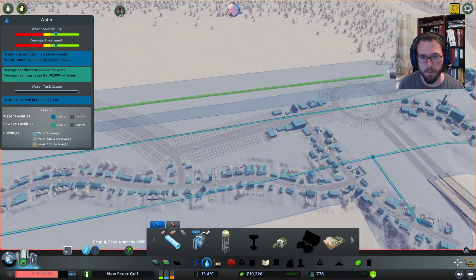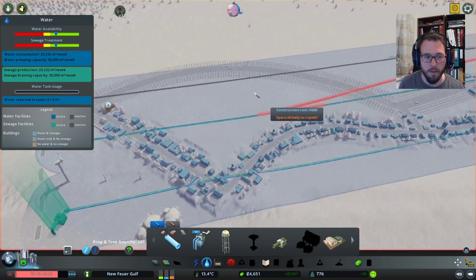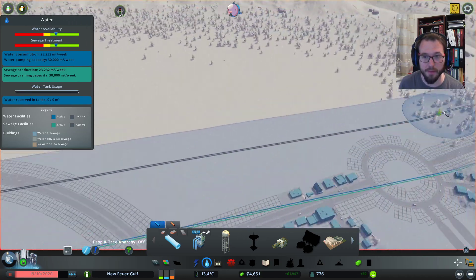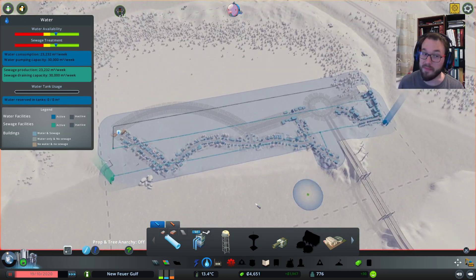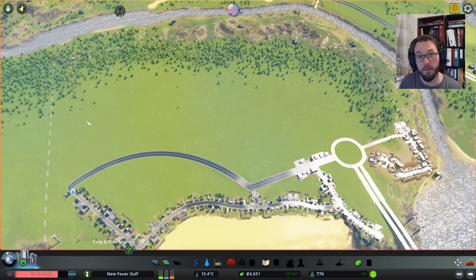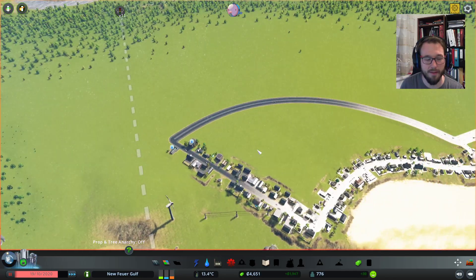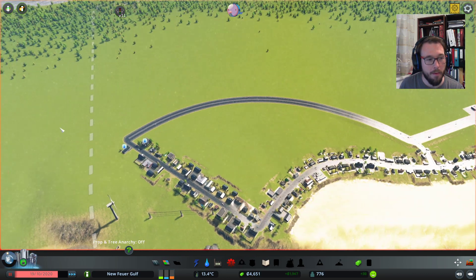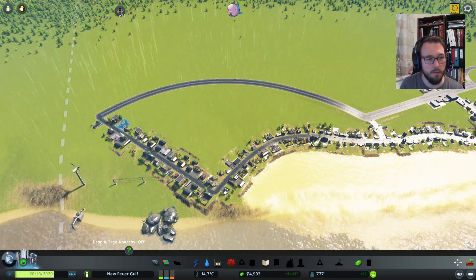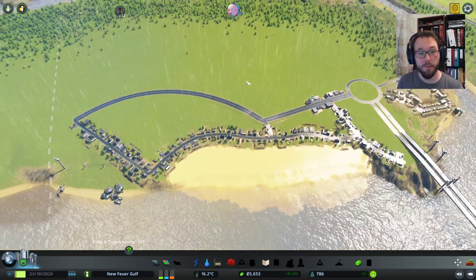Of course, we need to supply water everywhere, to every building, absolutely everywhere. That's why I built these — this way you don't see them, they are purely functional. I refuse to put them under the roads because you can't curve them — it's awful. I'll just supply the area with water and be done with it. How's our sewage now? Perfect.